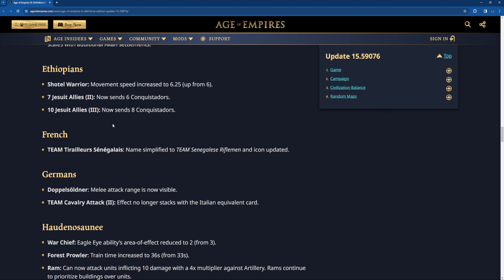Ethiopians: the Shotel Warrior movement speed is increased to 6.25 — that's a decent buff to their speed. The 7 Gestures Ally card now sends 6 of them, so that's a nerf. The 10 Gestures Ally in H3 now sends 8 of them — two less Gestures in H3. That's a decent amount.